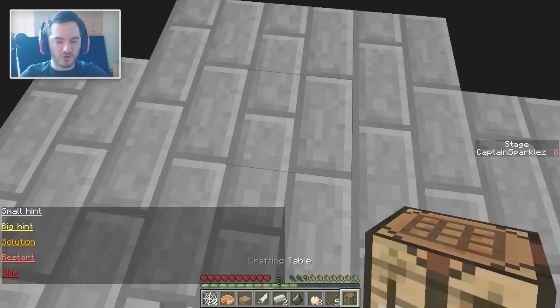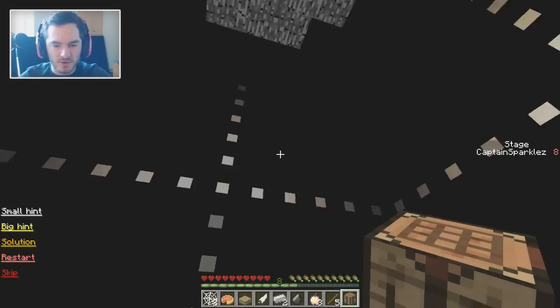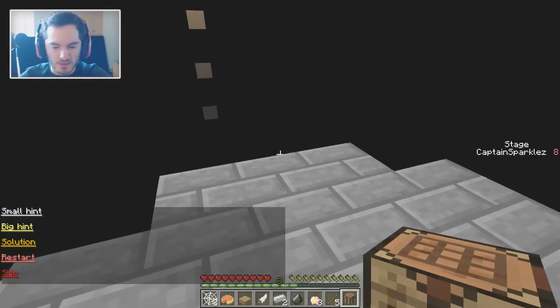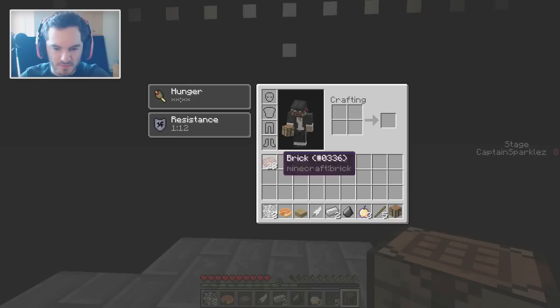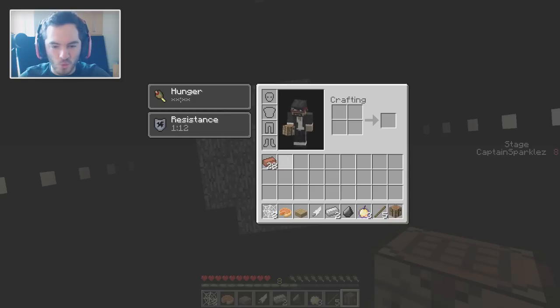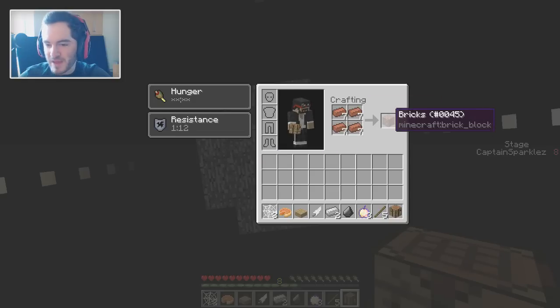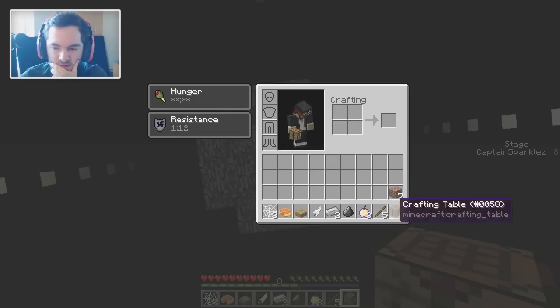Okay, what do we have here? Another donut hole that we've got to go through. How are we going to make it to the top of this one? Oh, we got a lot of bricks. Shall we just make a lot of bricks then? Boom. Seven. And then eight. And then a half slab. Therein lies the problem. How do I get - I can't make another piece of wool.